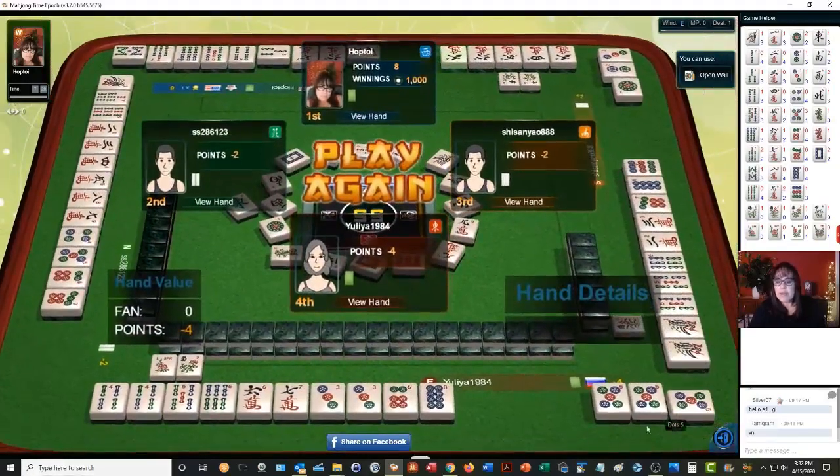Here we have a mixture of chows, pairs, and a pong — so this would have been a chicken hand, probably with little to no value. When you mix a pong and chows in different suits you're going to have little to no value in your hand. They were in East seat and had their own flower, so they would have gotten a fawn there.